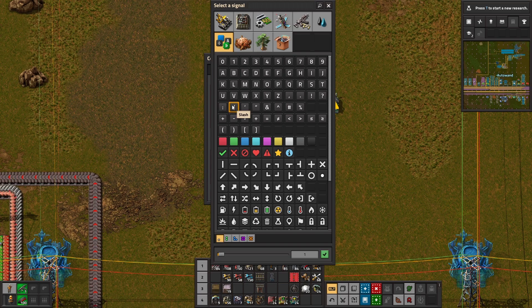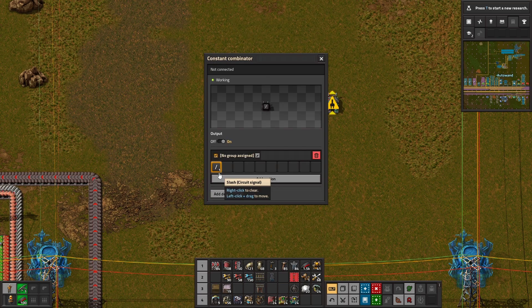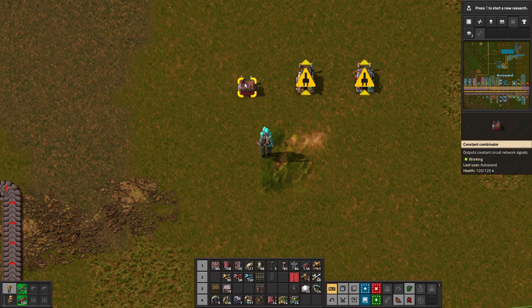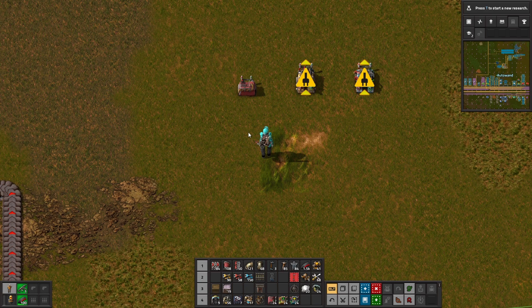It doesn't have to be an actual item either — it can be any icon, really. You do have to be careful though, because there are some signals, like a lot of the lettered signals, that could potentially interfere with things later on. But in general, that is the constant combinator.